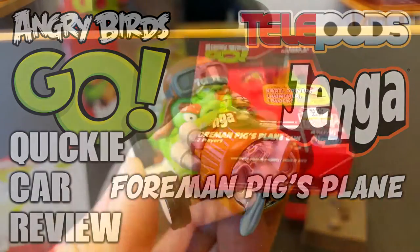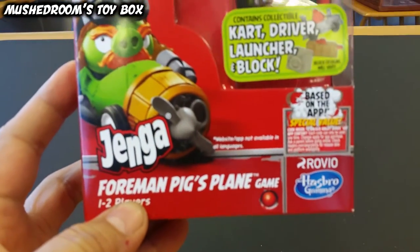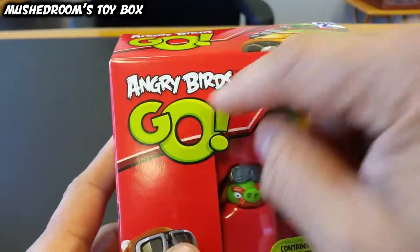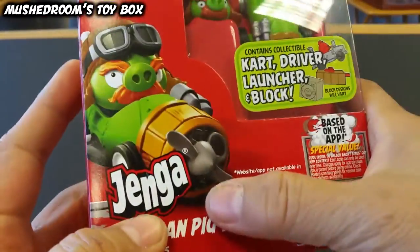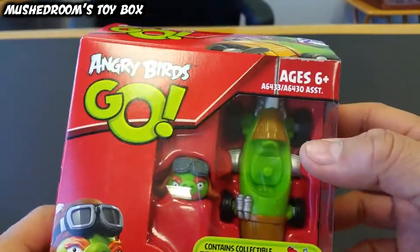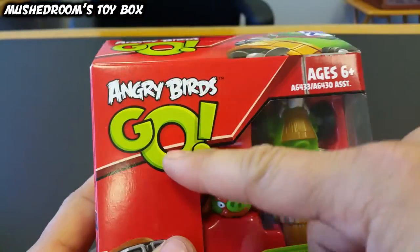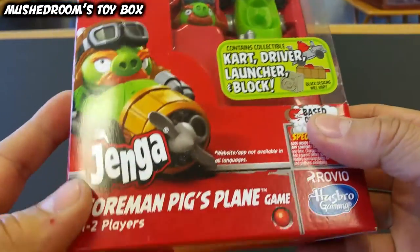What is up YouTubers, it's Mushroom's Toybox and here we have another quickie car review. This time it is of the Foreman Pig's plane, part of the Angry Birds Go series Jenga game. It is a car, driver, launcher, and block. This is based on the app that is connected to Go — you can zap this guy into the Jenga game with the special code included in the box.